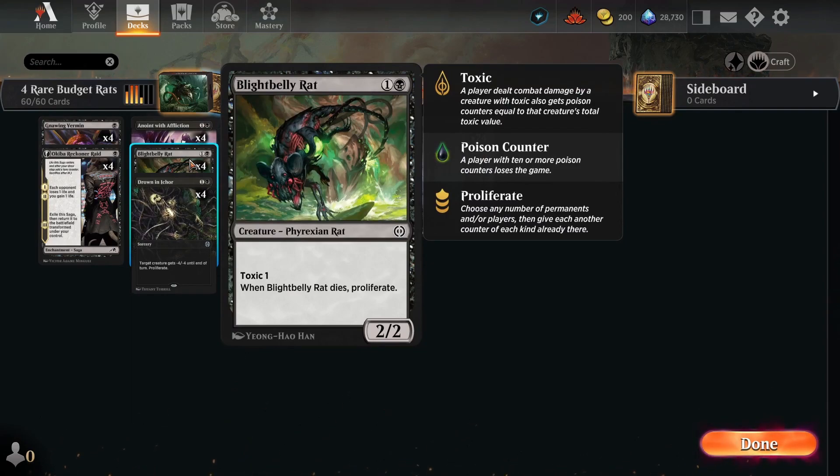Blightbelly Rat is a two-mana 2/2 with Toxic 1. When it dies, proliferate. And when Karumonix is in play, this becomes Toxic 2, because Toxic does, in fact, stack.